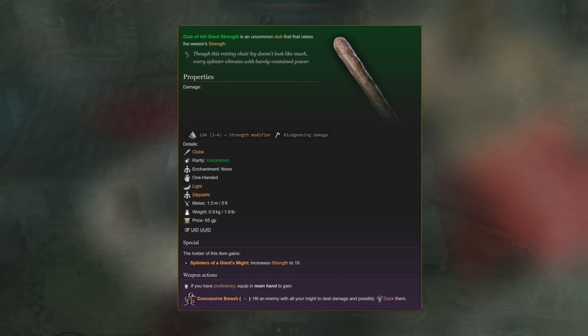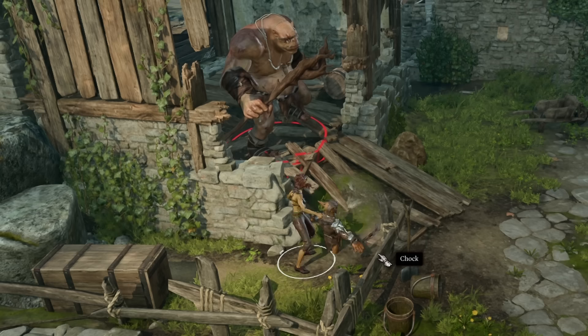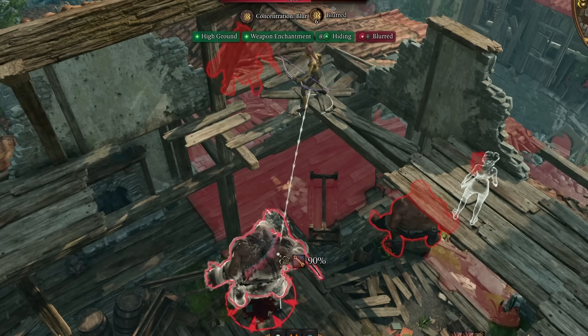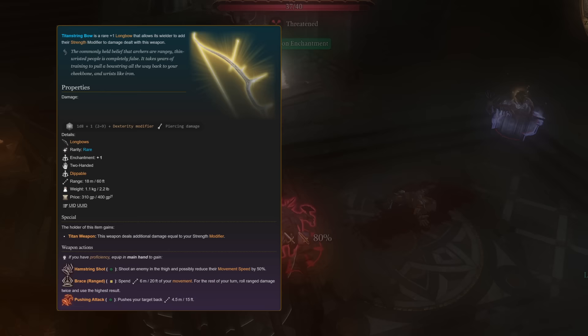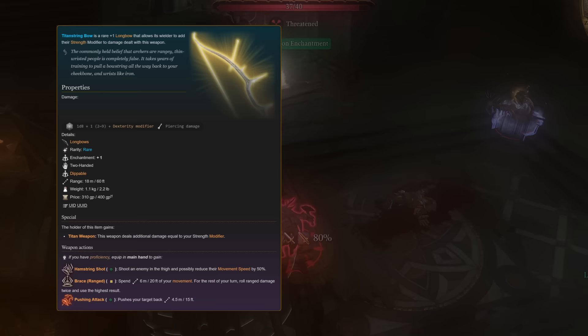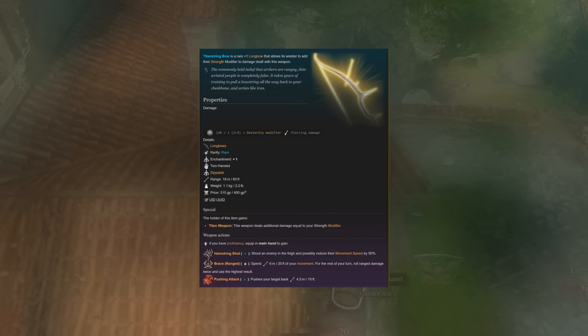The next thing to pick up is the Club of Hill Giant Strength, obtained in the Underdark. This sets your strength to 19, which is effectively 18 since the odd number doesn't help your modifier. At level four, it's possible to have 18 in strength and 20 in dexterity, leaving plenty of ability points for wherever else you want them. Follow that up with the Titan String Bow, which can be purchased from Brem the trader after completing the quest Find the Missing Shipment. This is a rare plus-one longbow that allows the wielder to add their strength modifier to damage dealt.